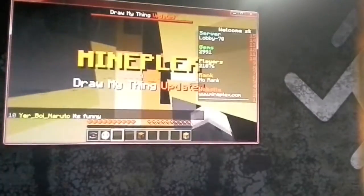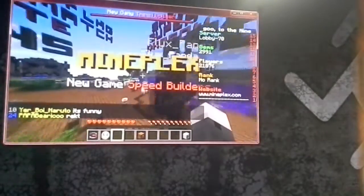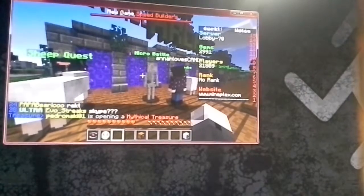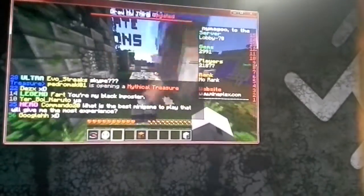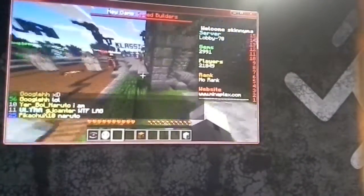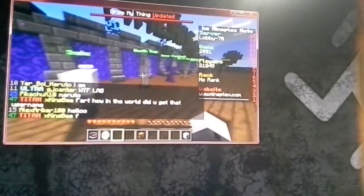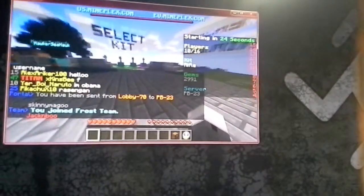Our favorite games on Mineplex are Dragon Escape, Micro Battles which is also PvP, Super Paintball, Super Smash Mobs, and Turf Wars. Bryce has to go do something so Clayton's going to stick with you. I'm thinking of doing Micro Battles but I kind of want to do Super Paintball, so let's start with maybe a couple three rounds, and then we'll switch over to Micro Battles.